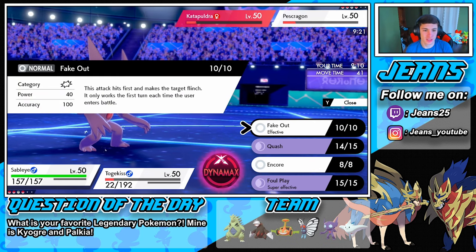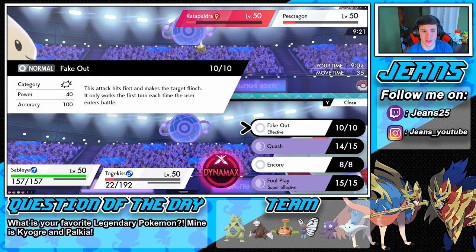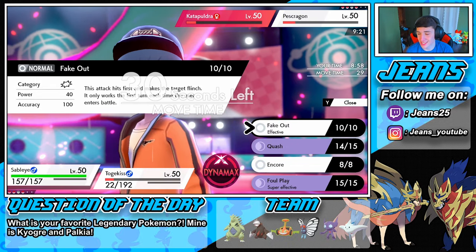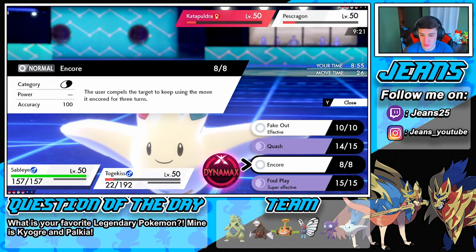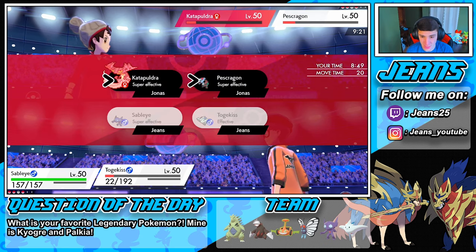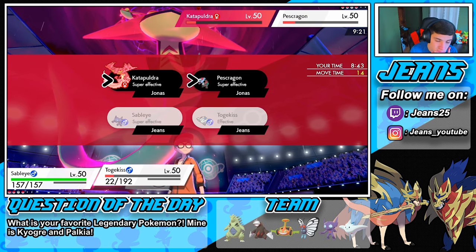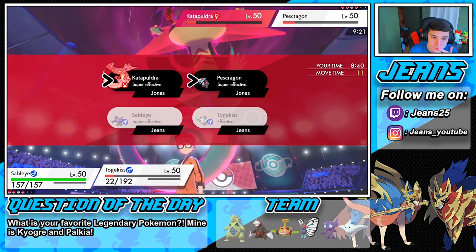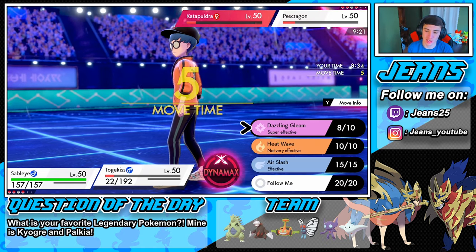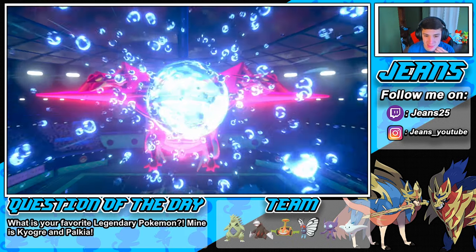I can't go with Fake Out because it only works the first turn each time the user enters battle, and this isn't the first time that Pokemon entered battle. We gotta go for a Foul Play — I think he's just gonna eat us up here with Fishious Rend. We can't go for the Quash. This is so tough — these Pokemon are so fast. Max Moves pop out on my Togekiss — I think we're sitting down to one Pokemon.